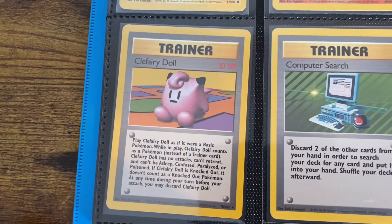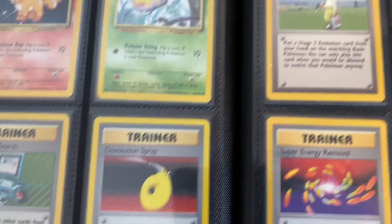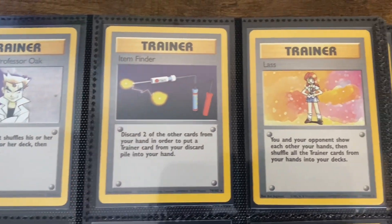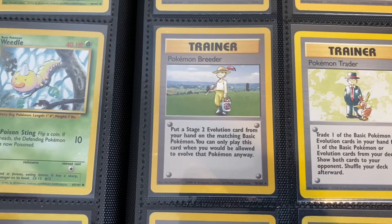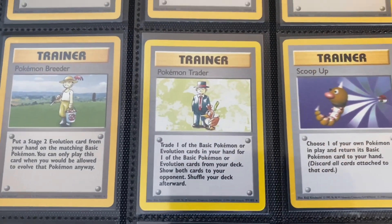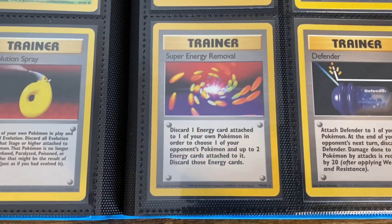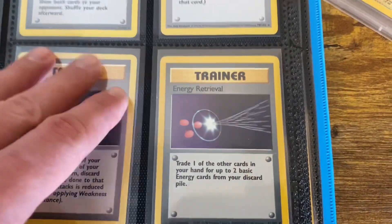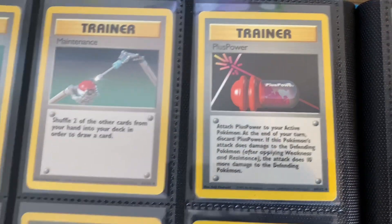And then we get into the trainers. Clefairy Doll. I know as a kid I saw trainers and I just said no, because I did not care about trainers — didn't care about playing the game how it was actually meant to be played when I was a little kid. And then you even have some rare trainers here, which I would have been very sad to pull as a kid. I think I legitimately only opened up like two base set packs. I ended up with base set cards, but I don't think I pulled any holos. I think the only holos I actually pulled were from Jungle, Fossil, Team Rocket, and base set two. I probably opened the most Team Rocket when I was a kid.